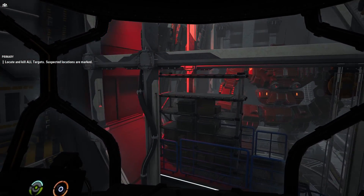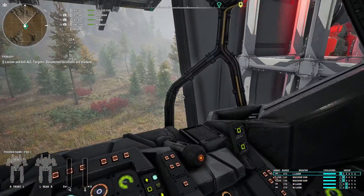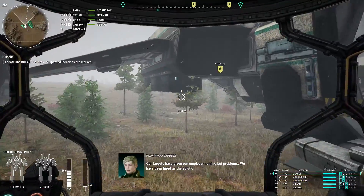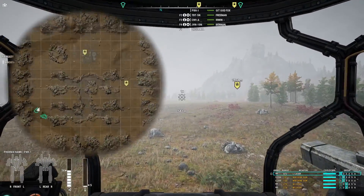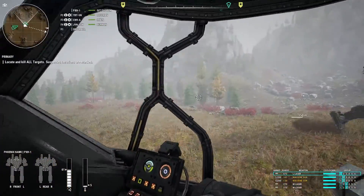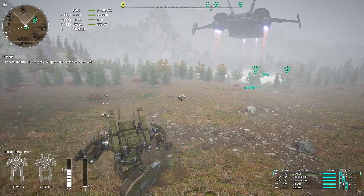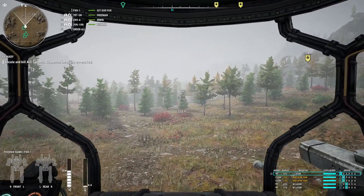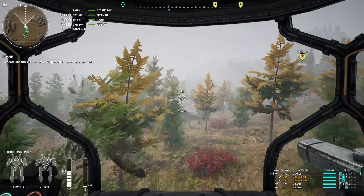The Phoenix Hawk is kind of an opportunist mech. I don't want to go too fast — I'm going to go at a steady 58 kilometers. I do believe we have a target back there. I think the Centurion is with us. And because of that, the whole lance's marching speed is basically 61 to 64 kilometers.